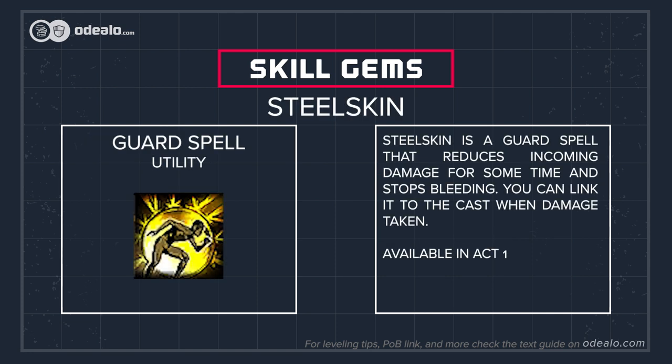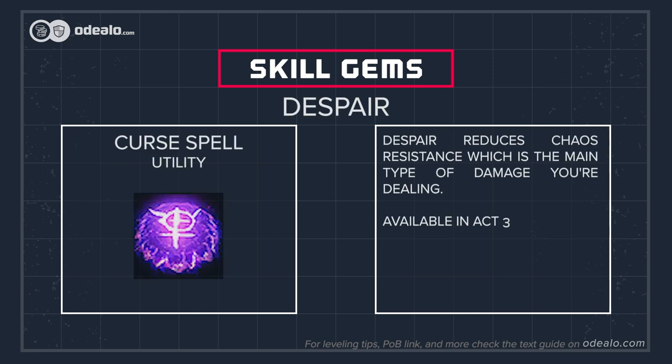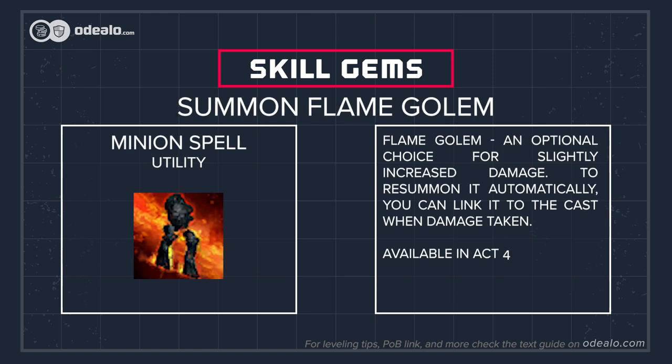Steel Skin is a guard spell that reduces incoming damage for some time and stops bleeding. You can link it to Cast When Damage Taken. Despair reduces chaos resistance, which is the main type of damage you're dealing. Flame Golem is an optional choice for slightly increased damage. To resummon it automatically, you can link it to Cast When Damage Taken.